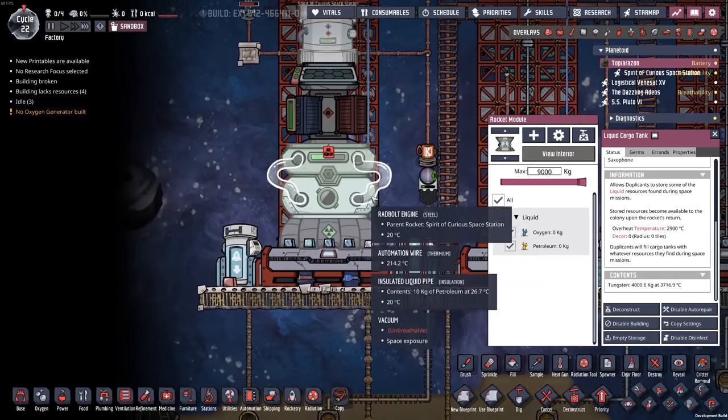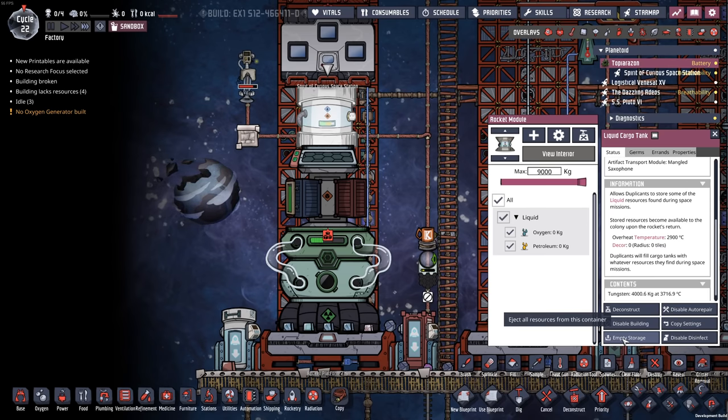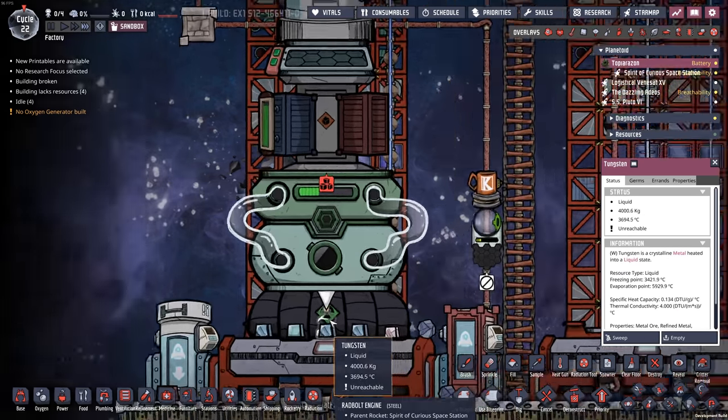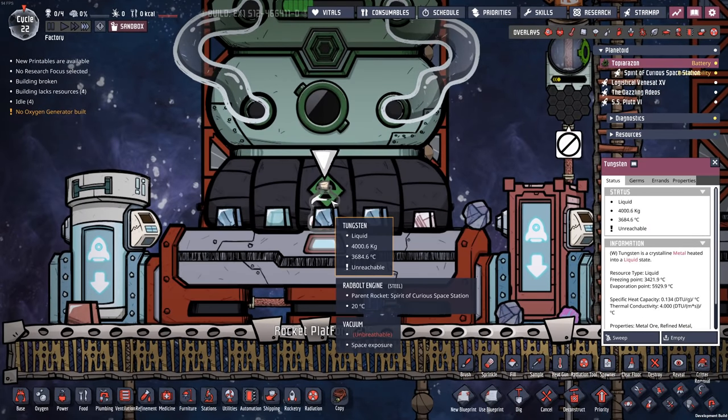I have a rocket that landed — let's try to unload. We have tungsten in the liquid tank and I can't seem to unload liquid tungsten out of it. Let's just rebuild that unloader. If you click empty storage — ah, yeah, there it goes.